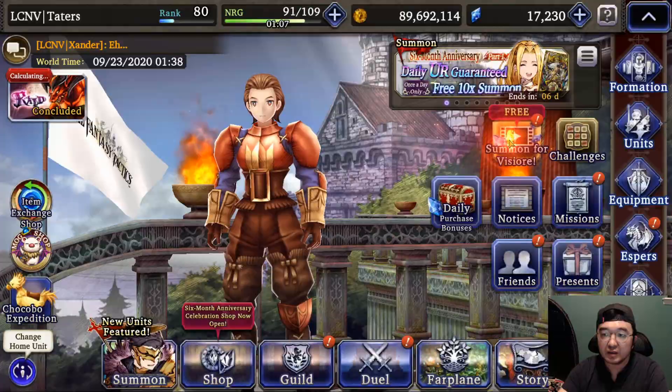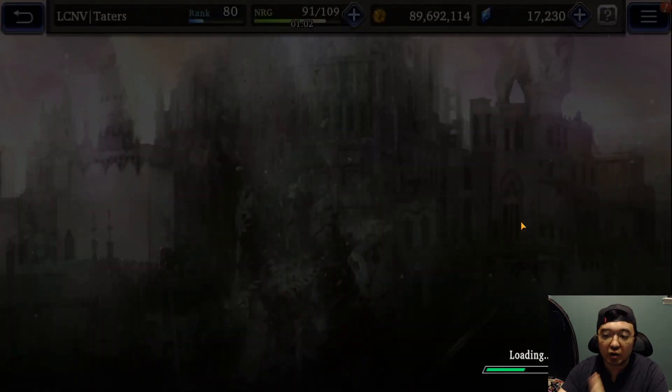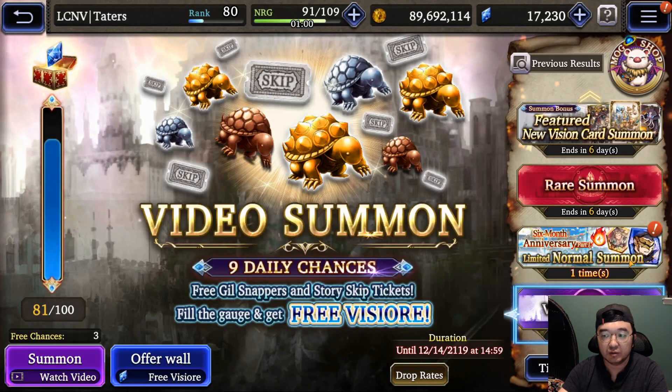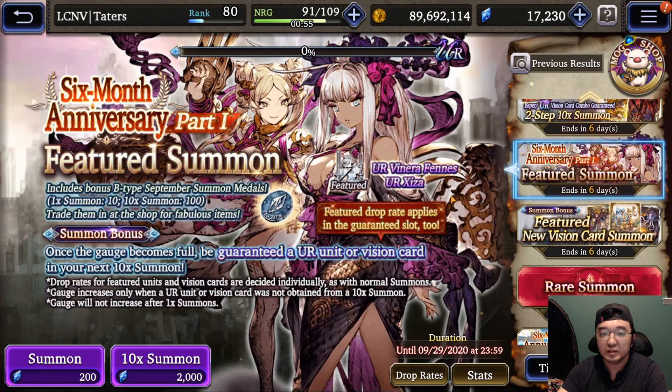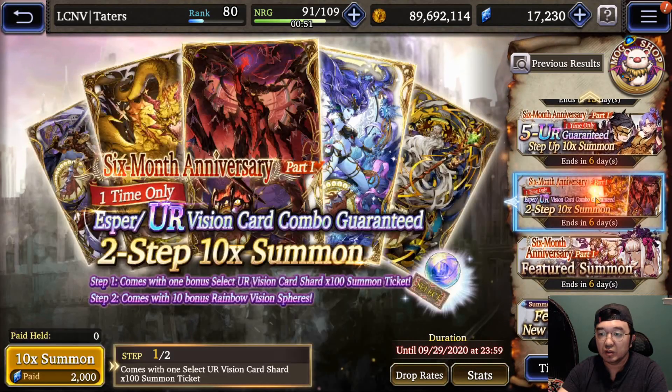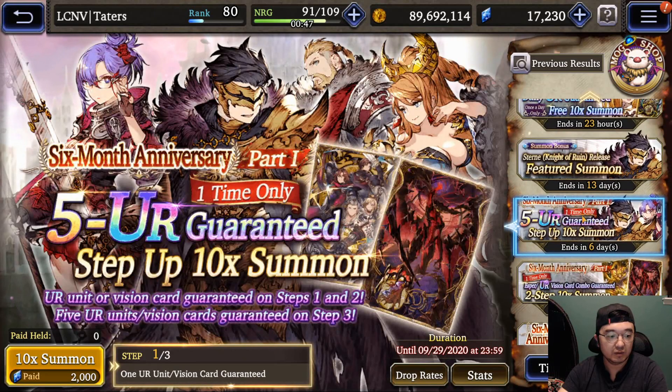Now let's take a look at the summons — there's a lot to talk about. I will not go over anything paid because I'll be covering that on my spenders account. For summons: the feature card is the same, and for the six months anniversary we have Ziza and Vienara. The two-step and other paid banners I won't be covering.